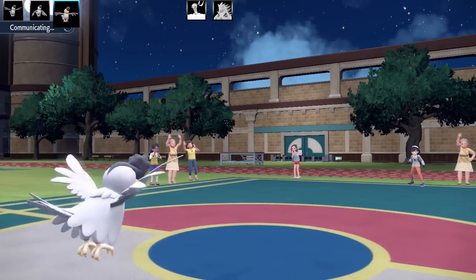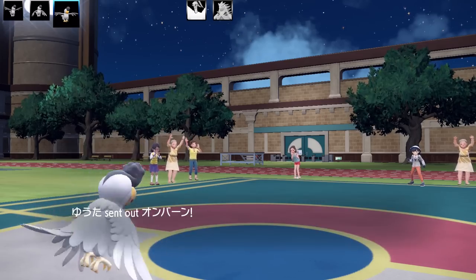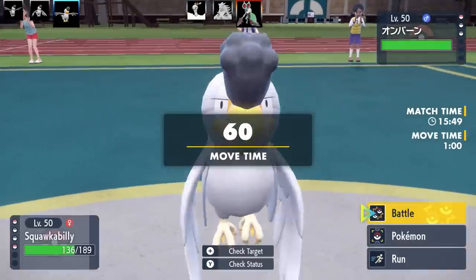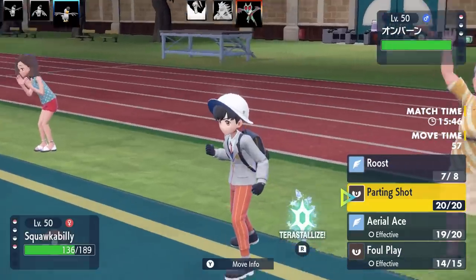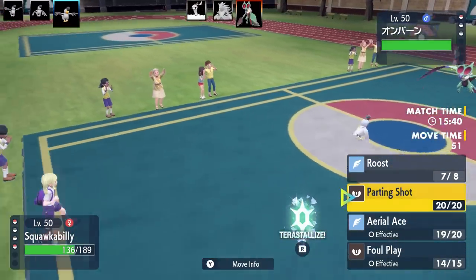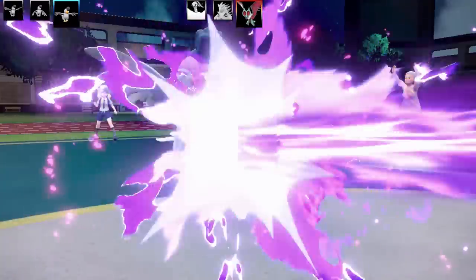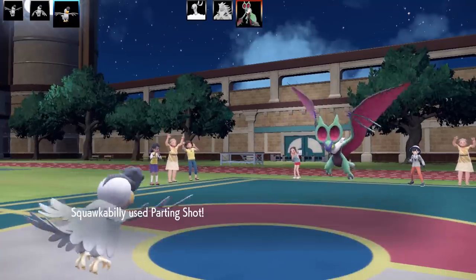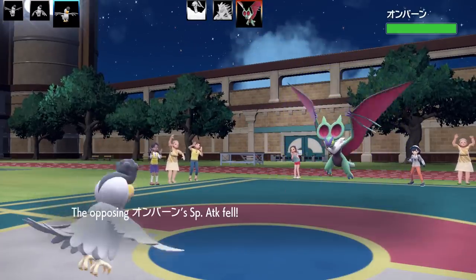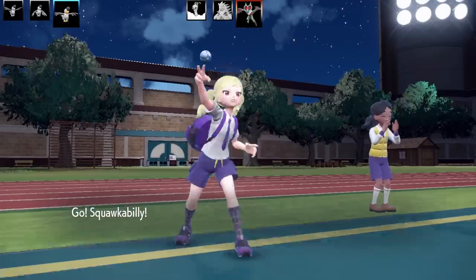I was confident their last Pokemon was another rock type, but they sent in Noivern instead. I've got Ariel Ace and Foul Play, but I decide to go for Parting Shot — drop its stats and swap in my last Squawkabilly. Noivern goes for Dragon Pulse, I eat it like a snack, then use Parting Shot and whisper a few words into Noivern's big ears and swap out.